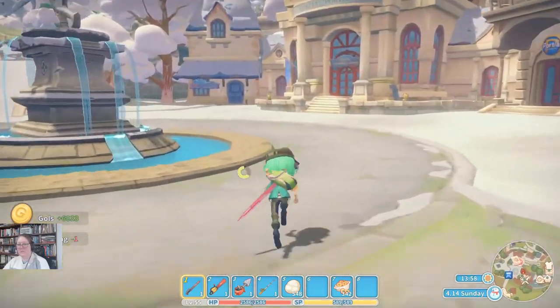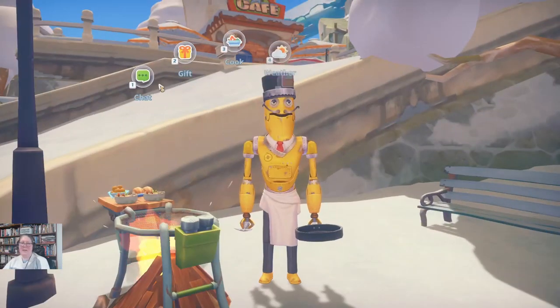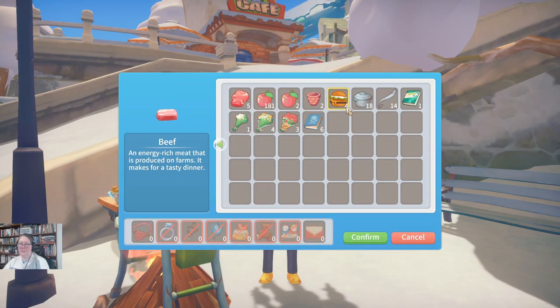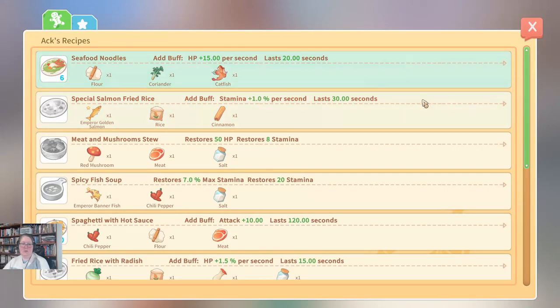So 6,000 - that's 22, so we only have about 100 and something to go. Let's go talk to Mr. Ack. I had a dream where I was back on my space station. I have a pot - you seem to be running through them pretty quick. There you go. Cooking - what have we got?